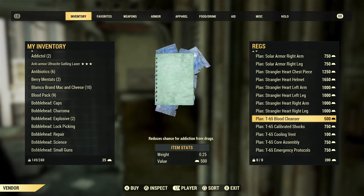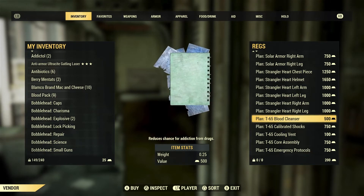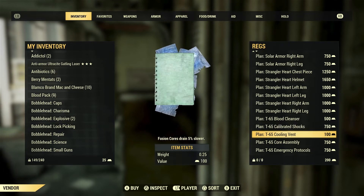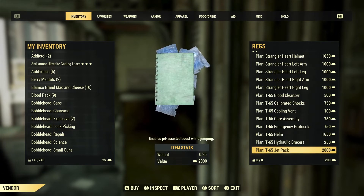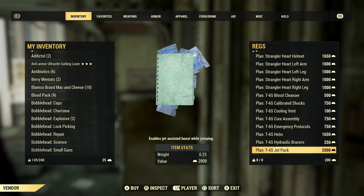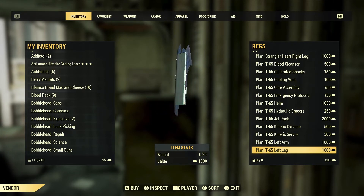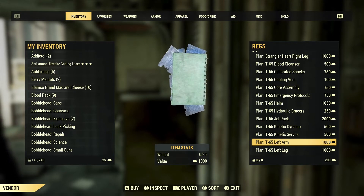The T-65 power armor is another set with exactly the same mods as the Hellcat: blood cleanser, calibrated shocks, cooling vent — which causes fusion cores to drain 5% slower — core assembly, emergency protocols, and so on. The helmet costs 1650, bracers are available, and the jetpack is still 2000. The kinetic dynamo, kinetic servos, left arm, and left leg are both 1000, just like Hellcat and Strangler Heart.